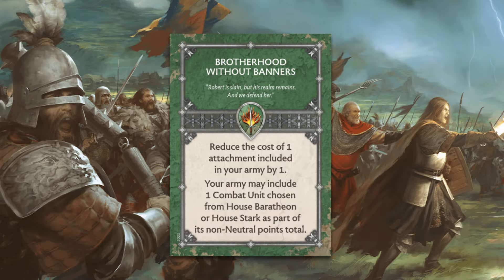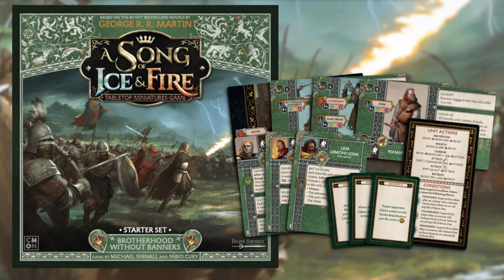The Brotherhood faction has a unique faction rule that allows them to bring one Stark or Baratheon unit into their army in addition to the standard neutral allowance of 12 points. So conceivably a Brotherhood army could have an entire 20 out of 40 army points composed of non-Brotherhood units. This video will focus on sorting through the 30 or so Stark and Baratheon units that may be included in a Brotherhood army, to figure out which units are your best options and which ones you should completely ignore.